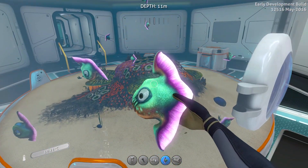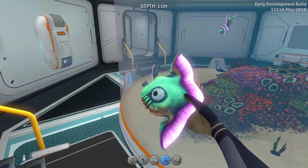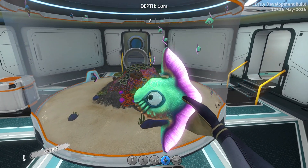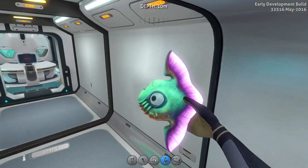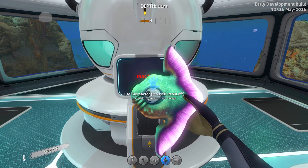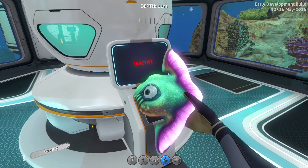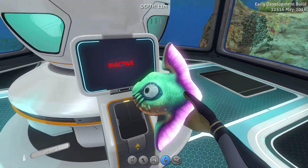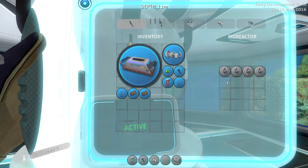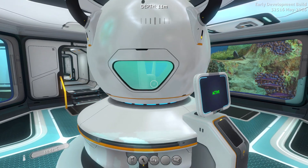The first thing I want to show you is you can actually use your aquariums to produce power now. Depending on what you put in, you can breed fish and use them. The Reginald, as you guys know, is the most valuable fish for food — it gives the most food of any fish in Subnautica. You can use Reginalds inside the Bioreactor, and it's going to turn them into bioreactor fuel.